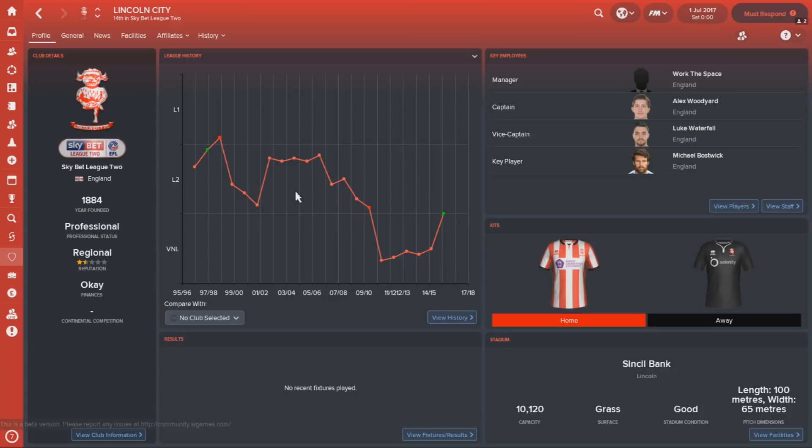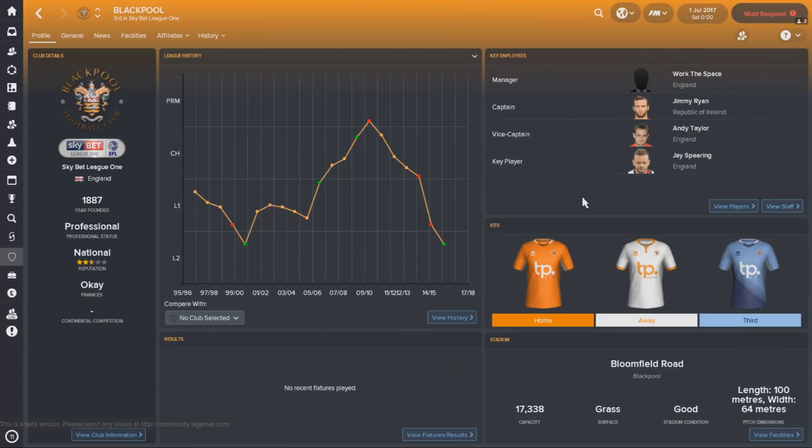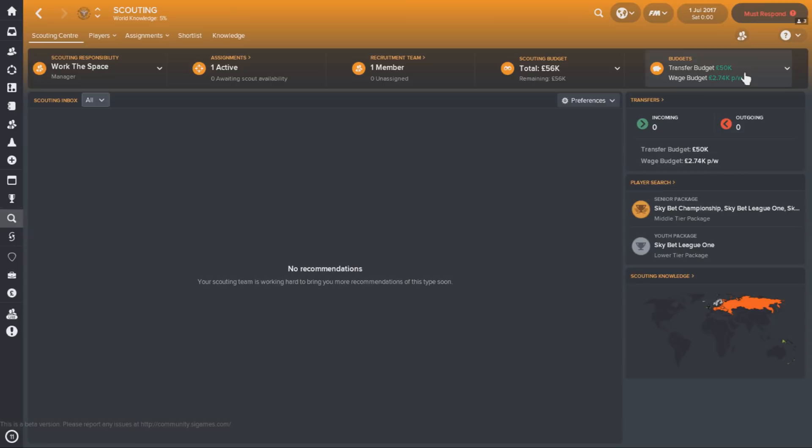Number three in this countdown, and my League One side to manage, is Blackpool — a team who, like Lincoln, are newly promoted but have a very different situation at hand. Of course Carl Oyston, a very controversial man, is still the chairman at Blackpool at the time of recording this video. Despite scraping promotion back at the first time of asking to League One, Blackpool still face a real challenge ahead. The expectation this season is a mid-table finish, and there's a little bit of money to bring players in, but nothing to write home about. You have got one star player, however, in Jay Spearing.